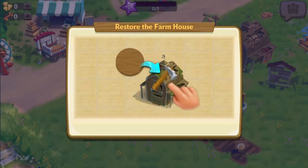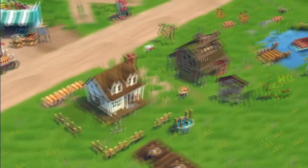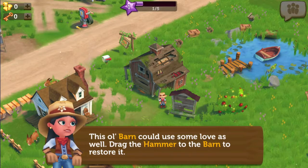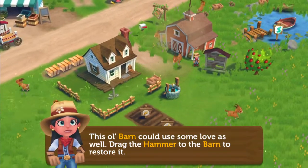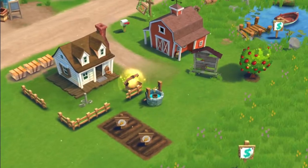We have to restore the farmhouse — I know how to do that. Drag the hammer. Bunny! Hi, bunny! The old barn could use it too. Luckily, we got our omnipotent hammer. And we found a hope chest — a chest full of hope. I love hope.